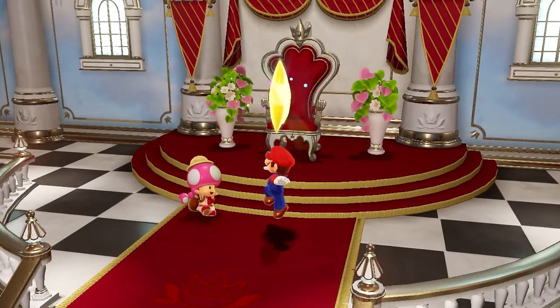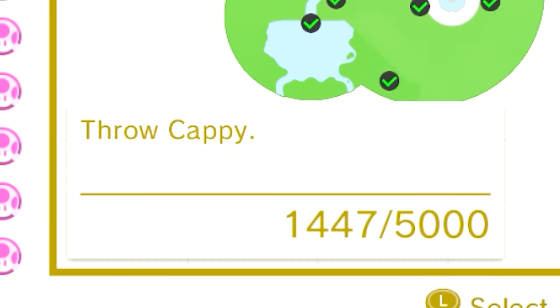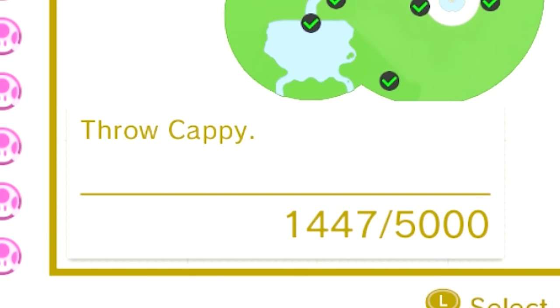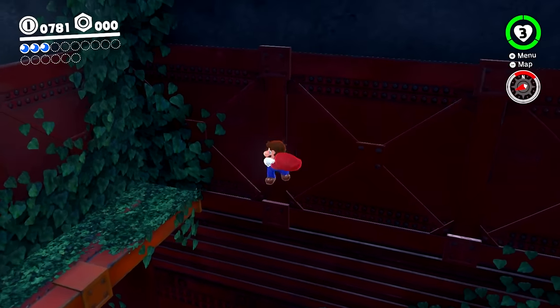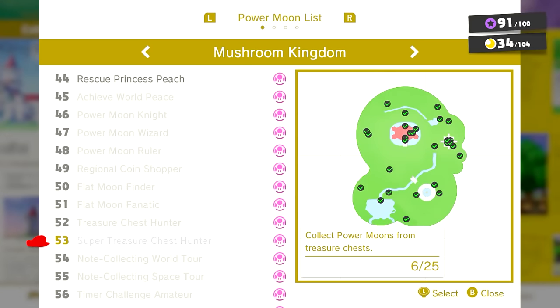Ironically, the other positive I have for these moons has to do with not doing them. Since these moons give you a counter for basic actions like jumping, throwing Cappy, collecting coins, and so on, this leads to a ton of no-jump runs or no-coin runs being possible. None of the other Mario games would provide you with essentially a token of completion with zero underneath your counter. This motivated me to do both a coinless and jumpless run, so I'm really happy about that.